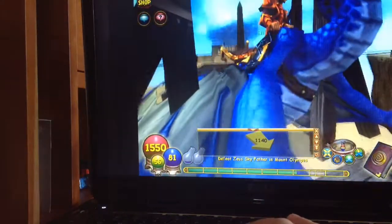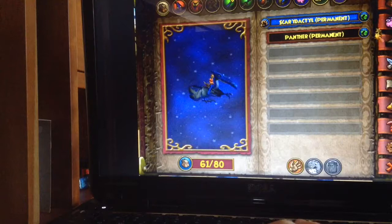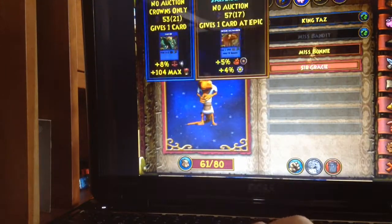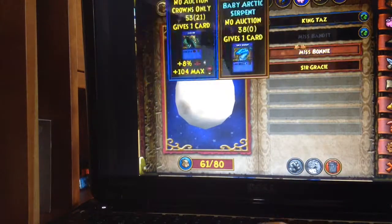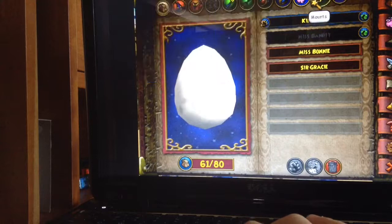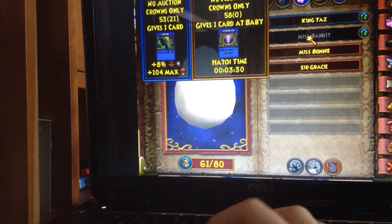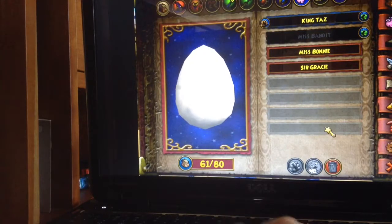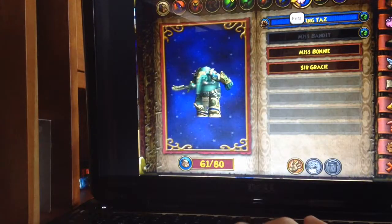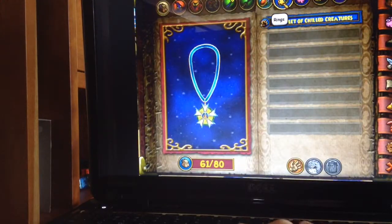Awesome, this is sick! And then it has this egg — the Scerodactyl pet, which is hatching at the moment. And amulets.